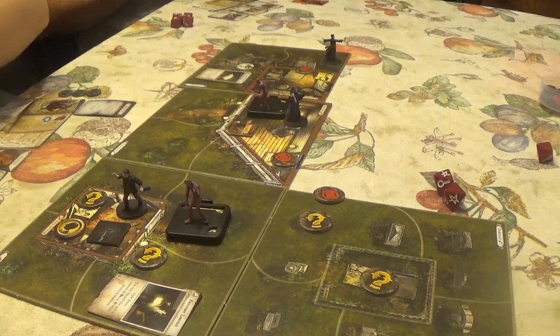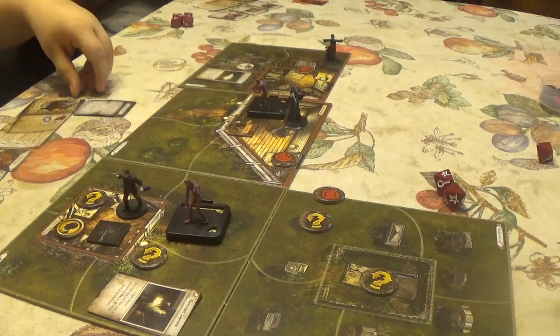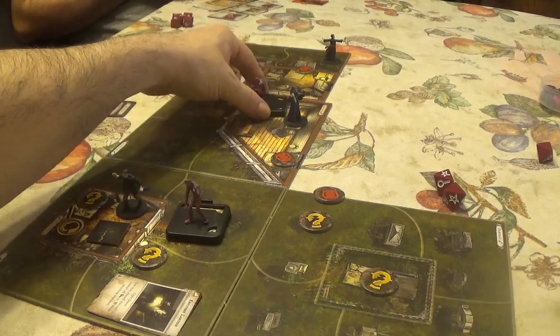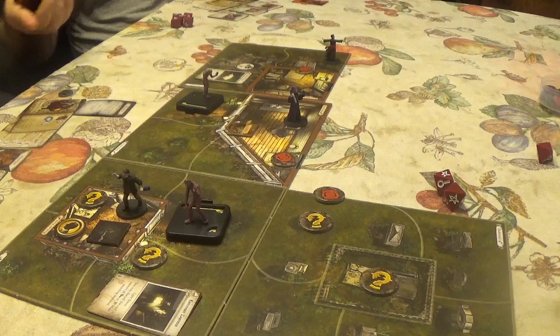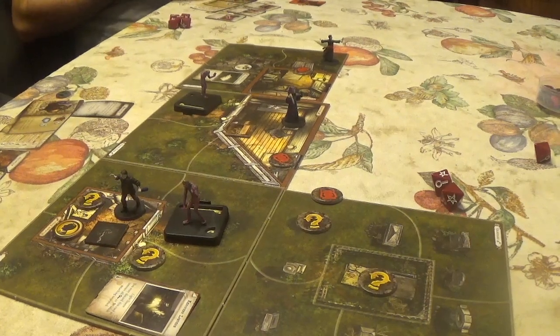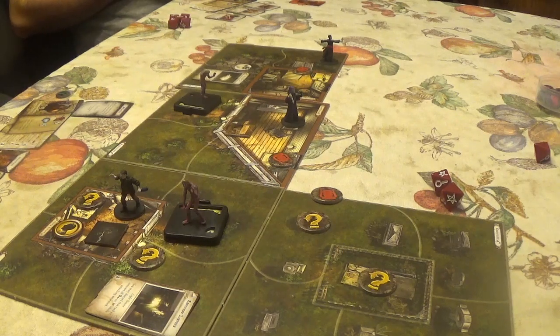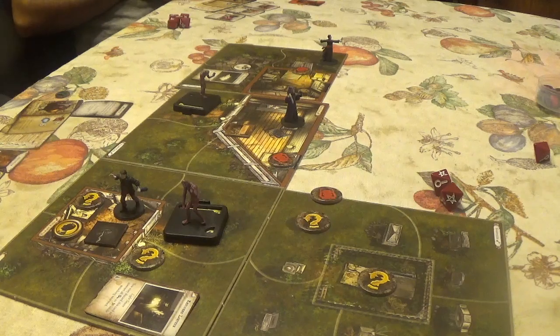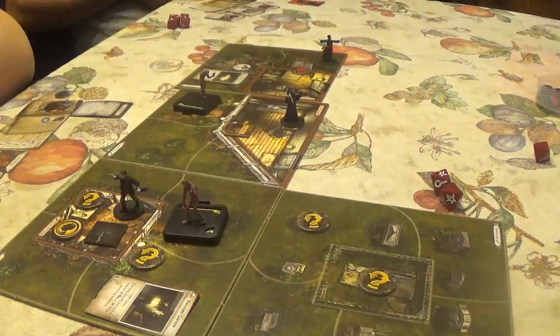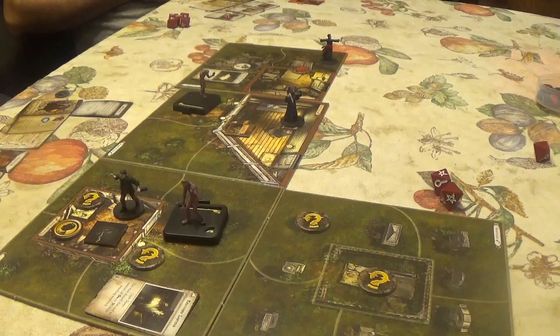CJ lunges forward with a brutal stab — Strength 2, he succeeds using clues. The monster suffers damage equal to the weapon plus test results, and the monster is then moved one space — kicked out the door. CJ then explores the chapel's east door. The chapel is simply decorated, covered in a thick layer of dust, with furniture dotting the room. The floor vibrates slightly with a lone mechanical hum coming from below. Place the chapel tile.